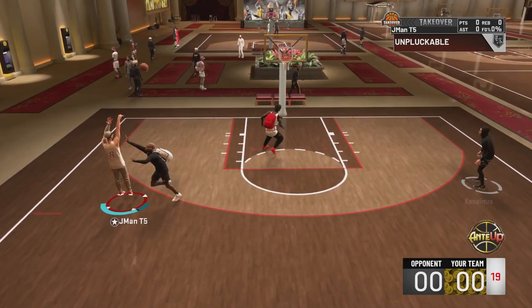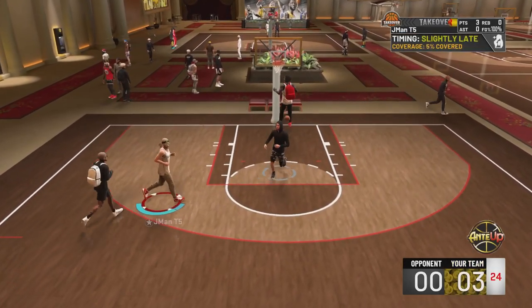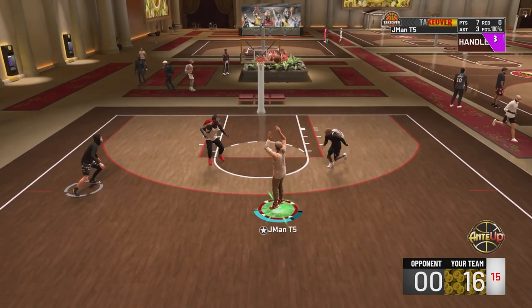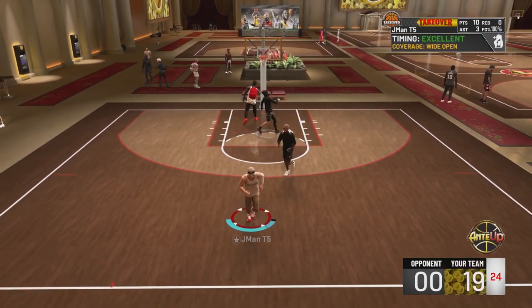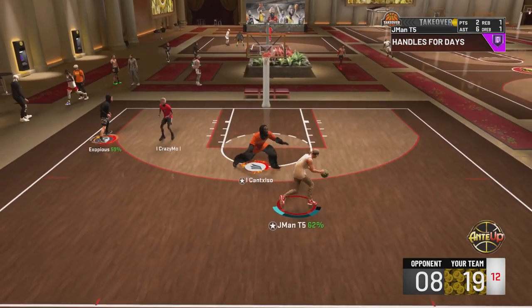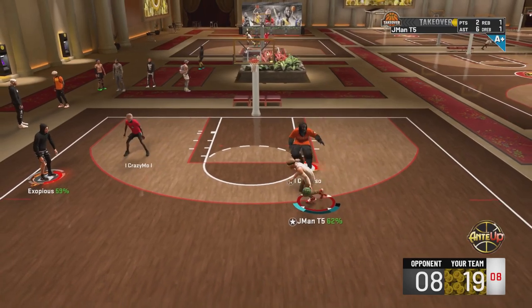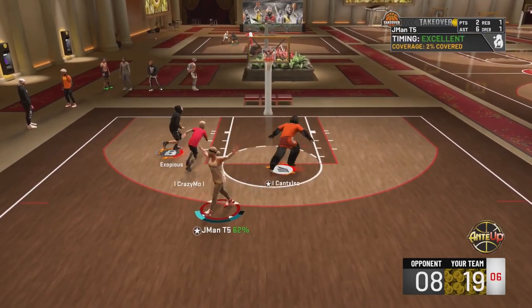If you haven't tried the Dwyane Wade shot, try it out on Hall of Fame quickdraw. If you can't get Hall of Fame, try it on gold and let me know how it goes. I don't know if it's good on silver — I just know on Hall of Fame this shot is wet and you need to try it.